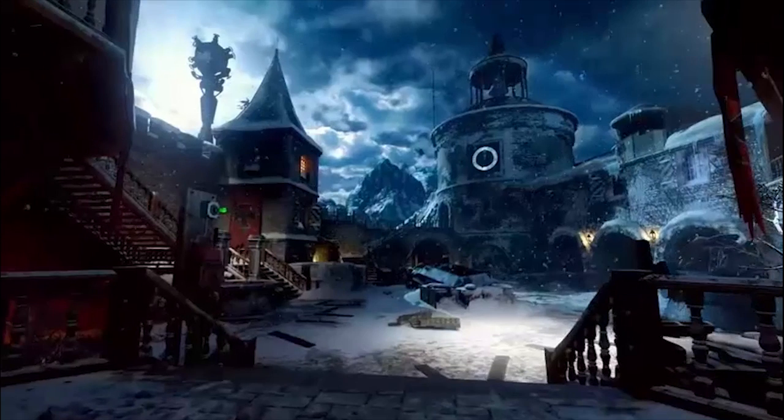So here we have what just looks like the general area, but what I'm pointing out here is there is a trap right there. You can see you activate it — I do assume that is a trap. Not sure what it activates, but this is just confirming there are traps in this new map coming out.